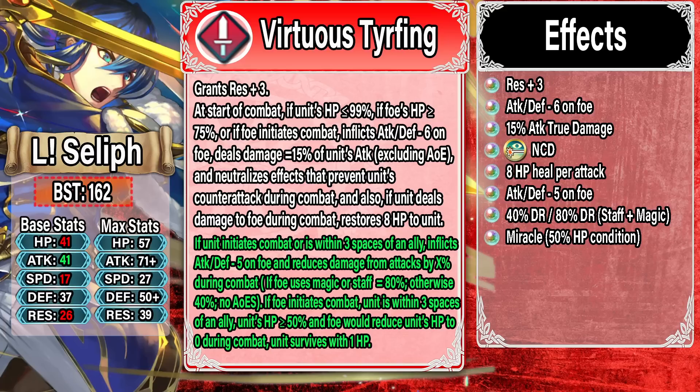He has a guaranteed follow-up attack, so if the opponent doesn't have defensive no follow-up — which is less prevalent on newer nukes who typically only have offensive no follow-up — he can quad them. Not many units are going to survive a quad from Seliph with his massive Attack stat and true damage. Overall this refine is busted good. This is going to put him towards the top and make him a much more powerful unit. He's going to be a good choice in a ton of game modes — really annoying to deal with in Arena, and definitely usable in Aether Raids.